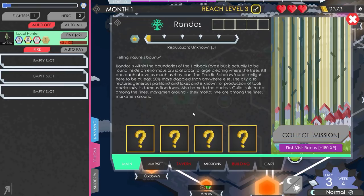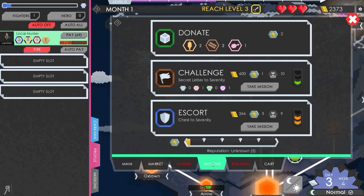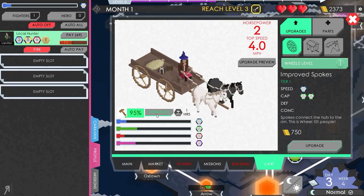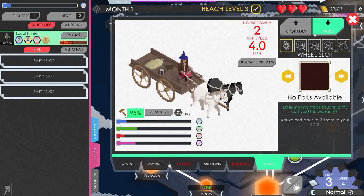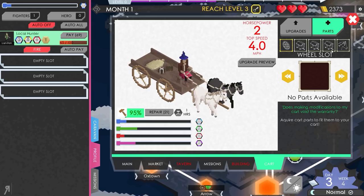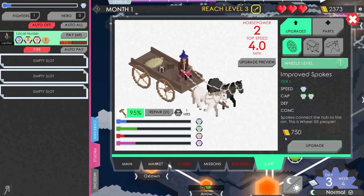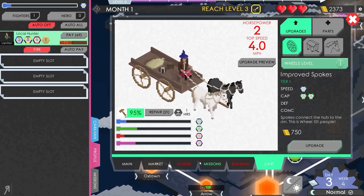We have now reached Randos and can collect our mission. We could take another mission — there's a secret letter to Serenity — but I don't think I'll do that right now. We could also upgrade our cart, but 750 gold is a lot. Let's go to the market and see what's available.